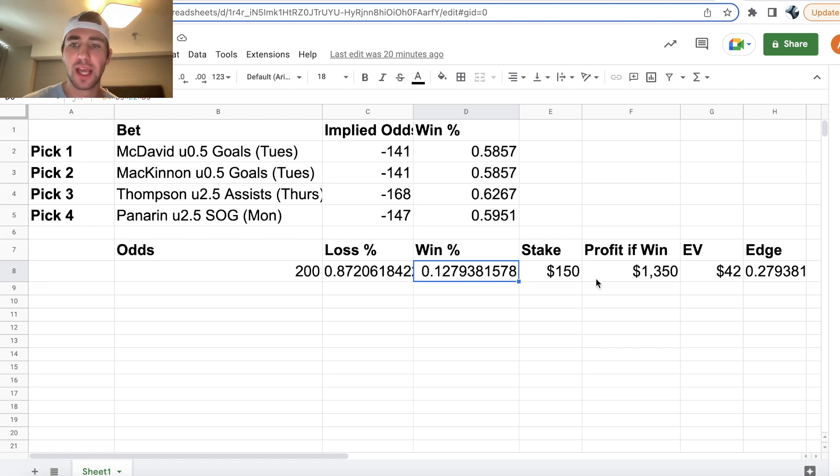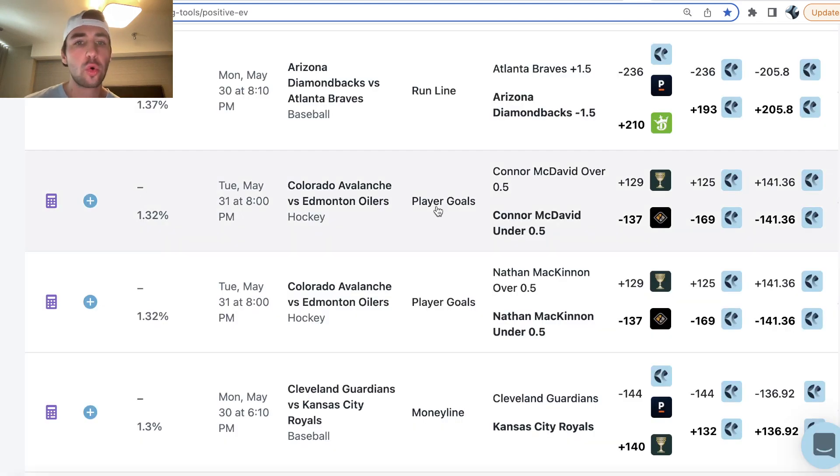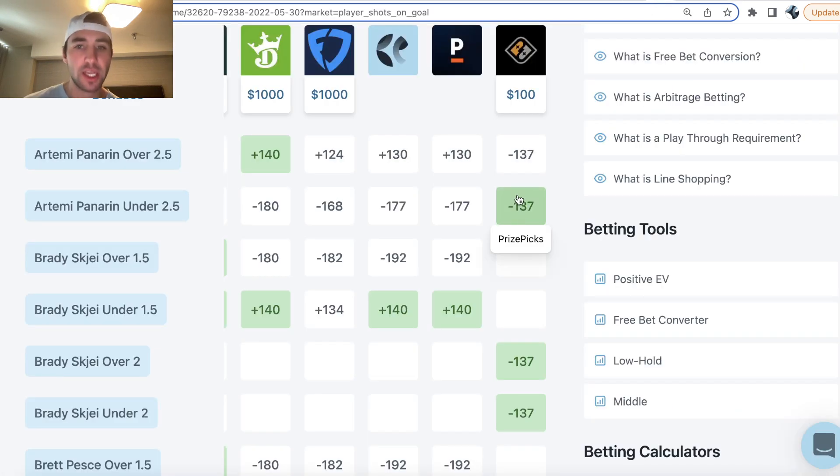So 12.8% of the time we're going to be winning $1,350, and the other 87.2% of the time we are going to be losing our stake of $150. The EV of this entry is: 87.2% of the time we're losing $150, plus 12.8% of the time we're winning $1,350 in profit. This player prop entry on Prize Picks has $42 in profit margin, quantified mathematically using real-time odds from the sharpest sportsbook in the world — Pinnacle. You want to be all over the under in your Prize Picks entry.